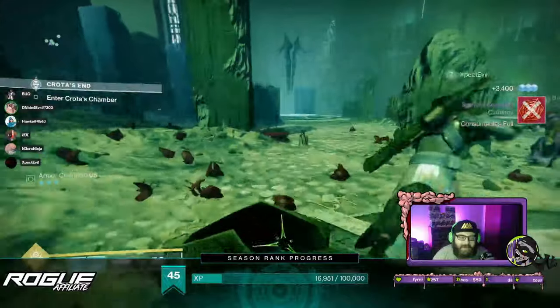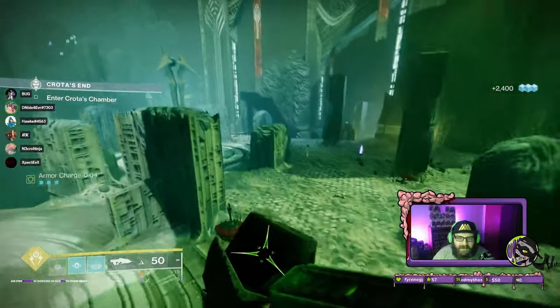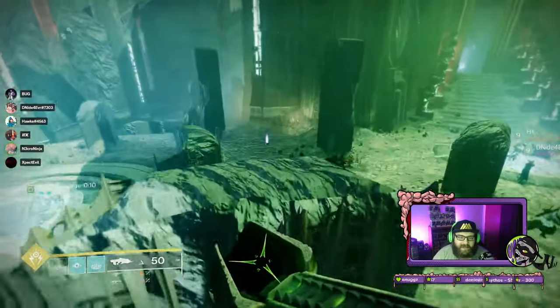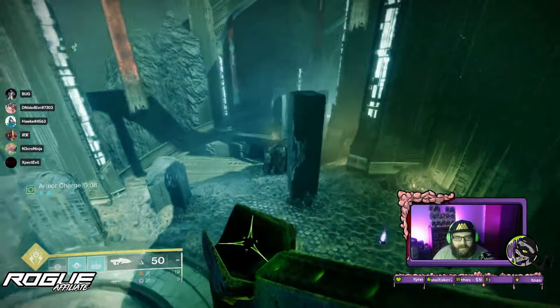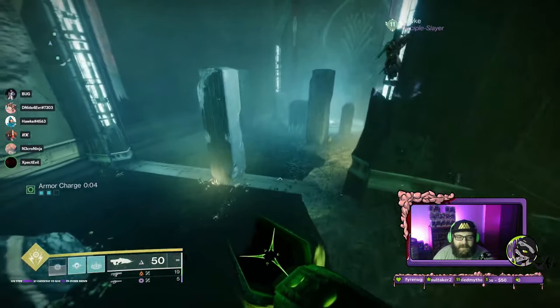The next set of statues is immediately after you finish the bridge encounter — they're actually across the bridge area. For orientation purposes, stand on the bridge plate looking toward where you need to go. The statue to your left is the left statue, and the statue to your right is the right statue.